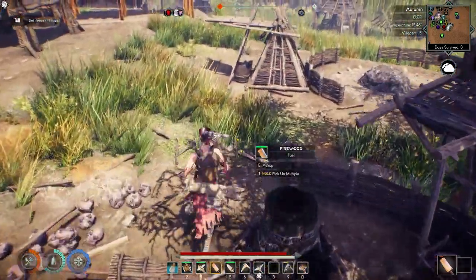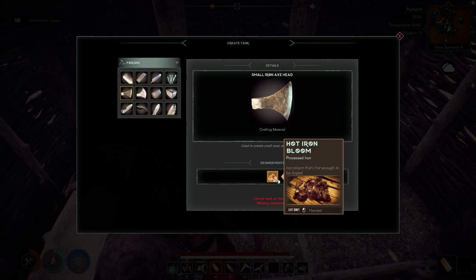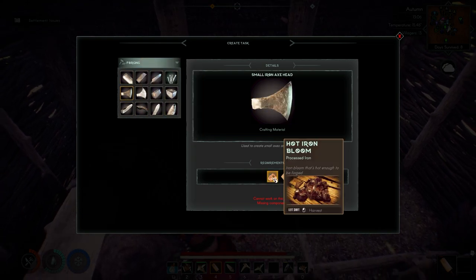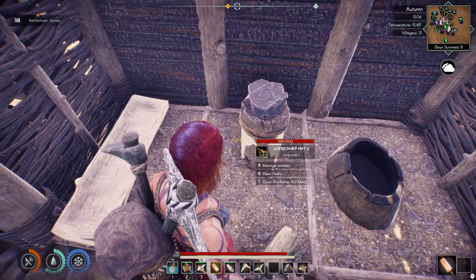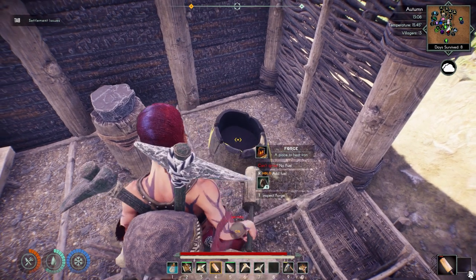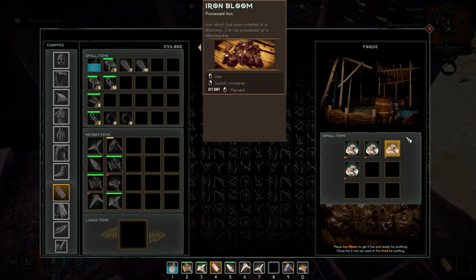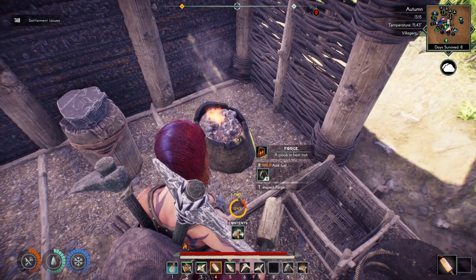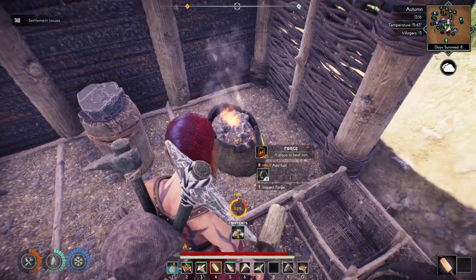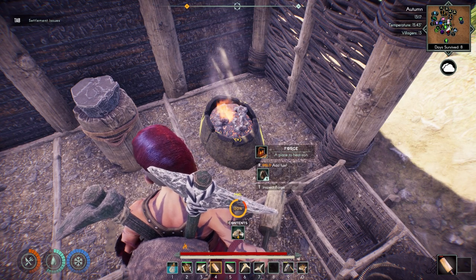Let's come to the anvil and craft the axe head. Missing components - I have iron bloom, but I need hot iron bloom. I have to heat it up again at the forge. Let's add the fuel, inspect it, cook it. One of my hobbies is blacksmithing - I actually am a blacksmith. I joined a blacksmithing club and we put on demonstrations at the local fair and I really enjoy it. Now we have hot iron bloom.